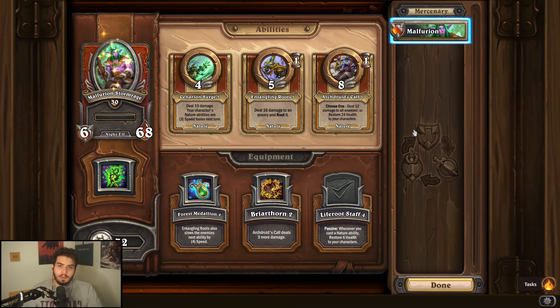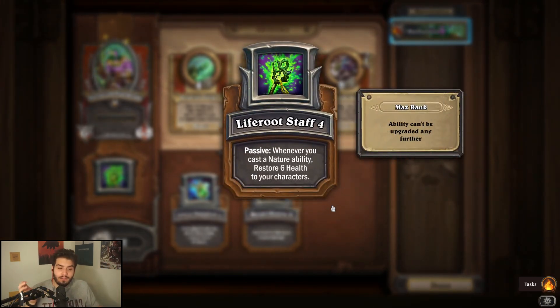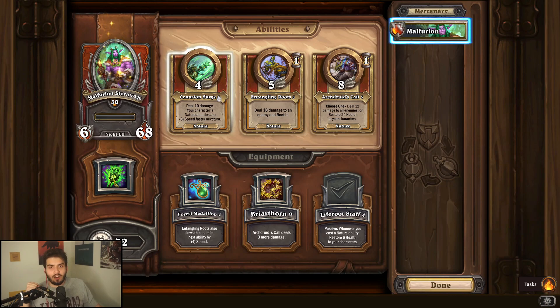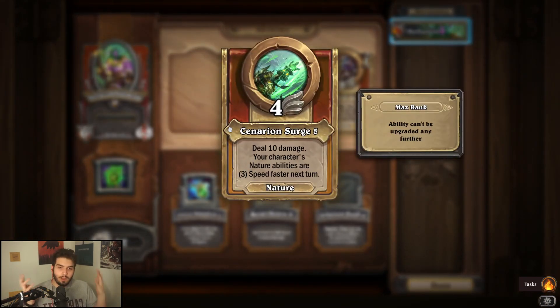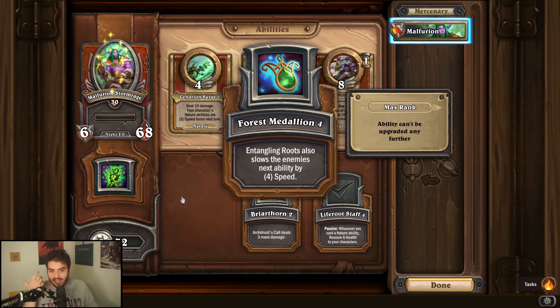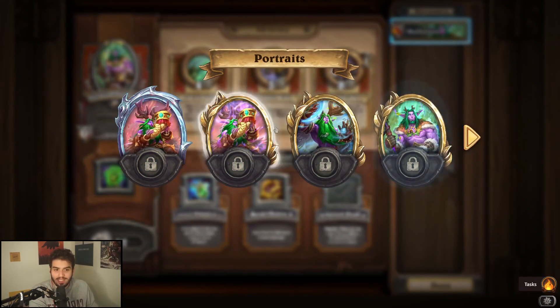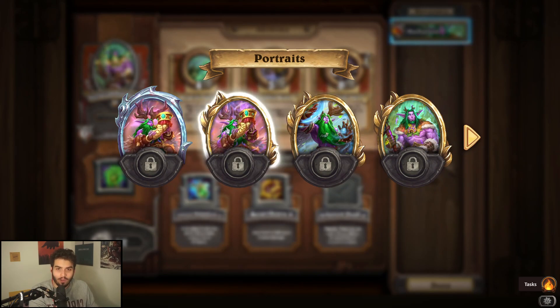Malfurion is probably like a 3.5 to four out of five — he really carries the nature comp on his back. The Lightroot Staff is the equipment you want to upgrade; it's the best one by far, just so good for sustain. For abilities, Lunarian Surge is the one you want to upgrade — the bread and butter of his entire kit. Some of his other equipment is not that bad and you could make a case for alternatives, but it's always Lightroot Staff.